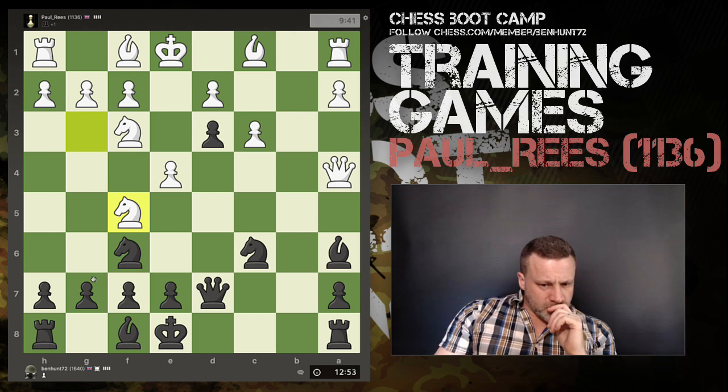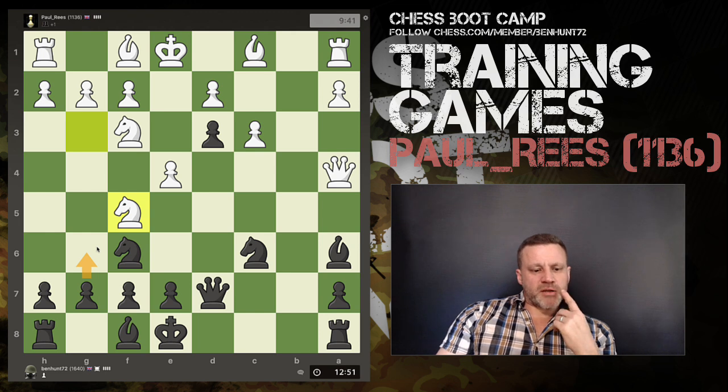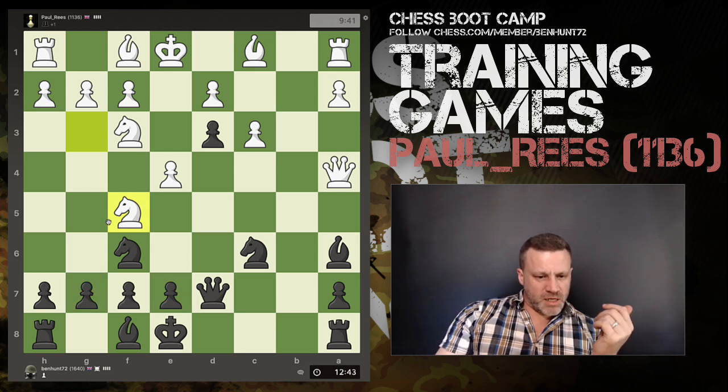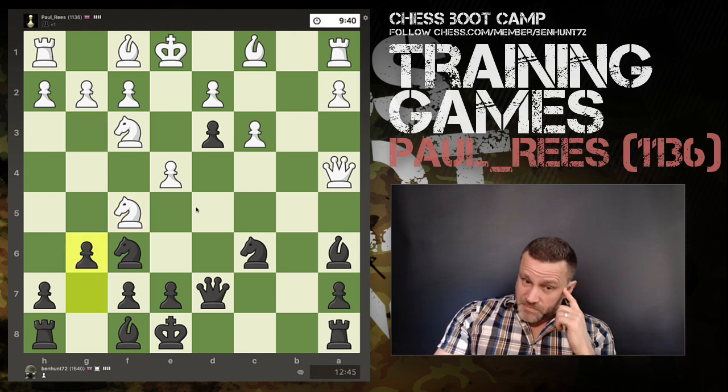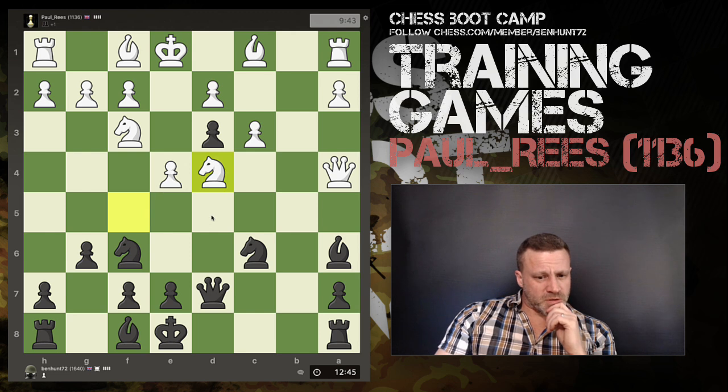A knight comes in. I was planning on playing g6 anyway — now I can play g6 and kick the knight. It can't go there or there because bishop takes; can't go there because pawn or queen takes; could go there — no, bishop takes again. So that's what I'm going to do. This was my plan anyway, and Paul has kind of walked into it and invited me to play it.